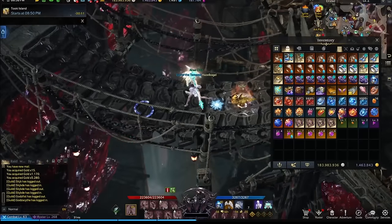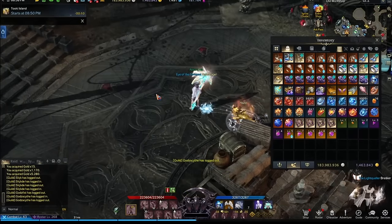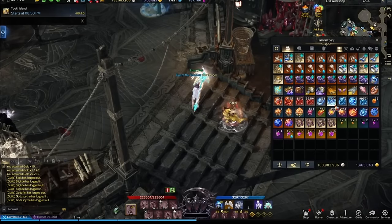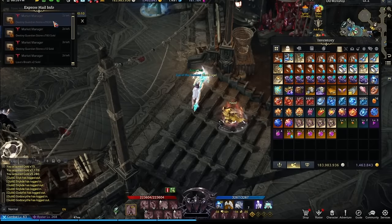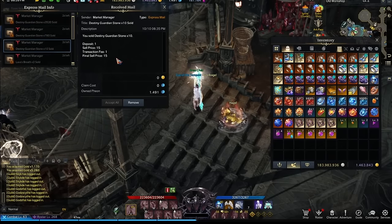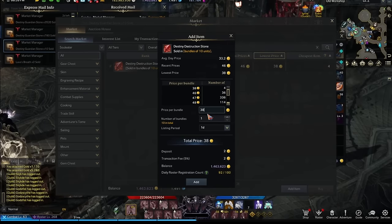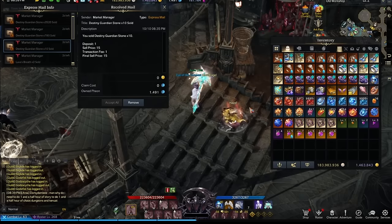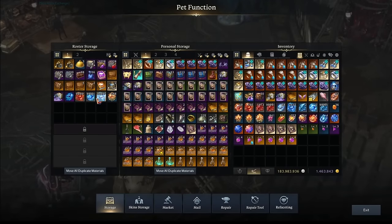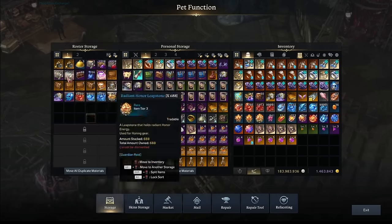The second thing is honing materials. If you're planning on pushing and you have a lot of bound materials, you don't need as many tradables — sell them in the market right now. They go for a lot of money. I already sold stuff I got from chaos dungeons and guardians and got like 6,500 gold just for guardian stones. Each one is 38 gold right now — that's nuts. If you're like me and played normally, look how many tradables you have: I have 187,000 of one and 400,000 of another. Sell these now if you have the capacity.